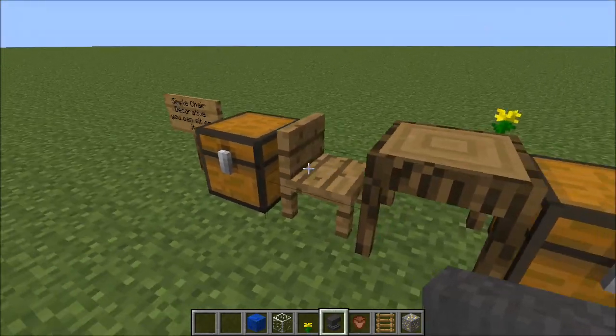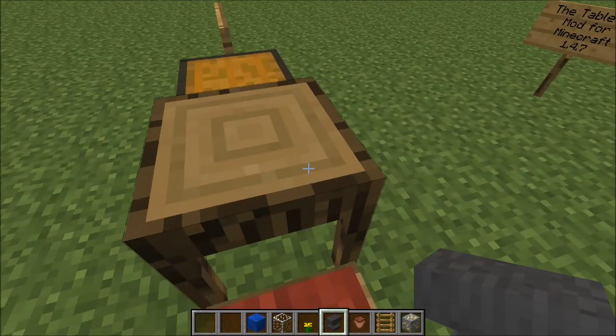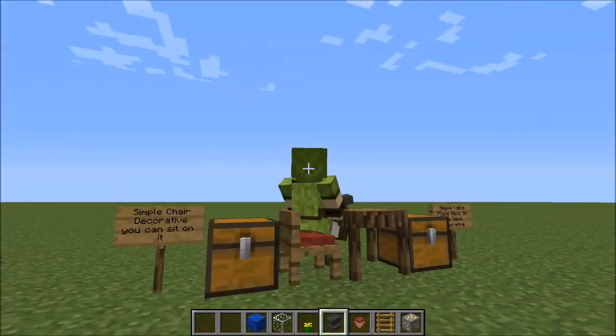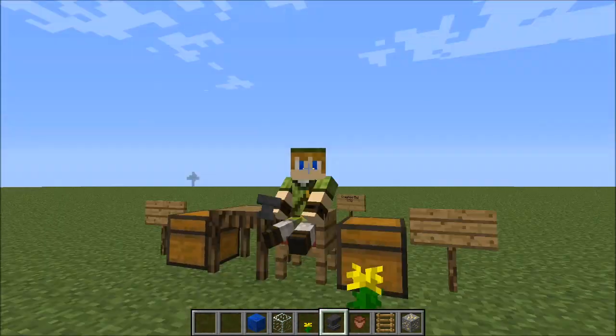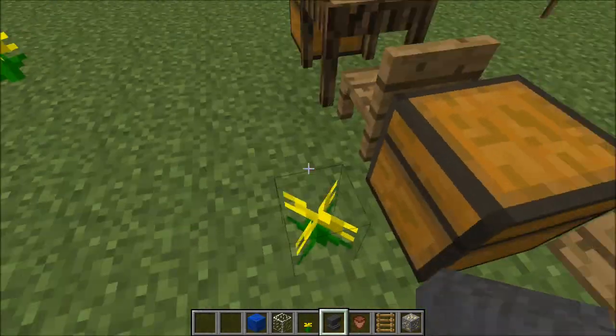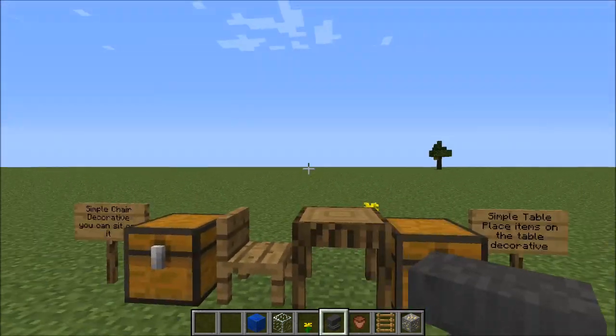With the chair, you can of course use it for decoration like the table, or you could sit on it. Now as you've noticed, there was not a red little cushion on the bottom before, but once you sit down on it, there somehow appears a block of red like wool or something. Very strange, but I guess it's kind of like a comforter for your Minecraftian tush.